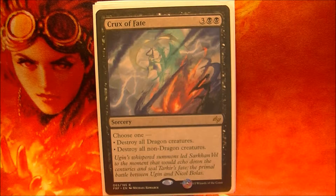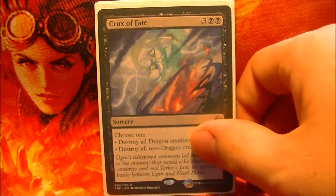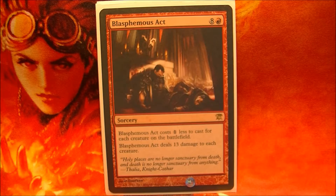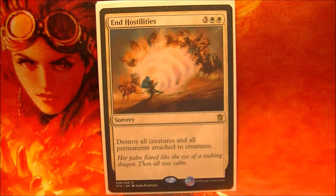Taking advantage of his indestructibility, I use Crux of Fate, Distinguish All Hope, Blasphemous Act, and End Hostilities. Unfortunately, End Hostilities removes all equipment on Zergo, which is sometimes counterproductive.